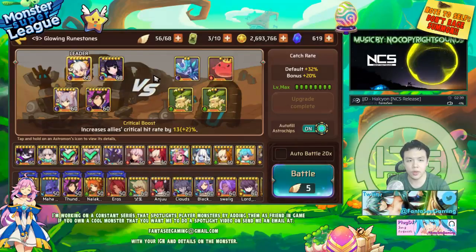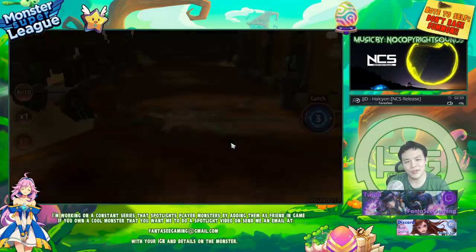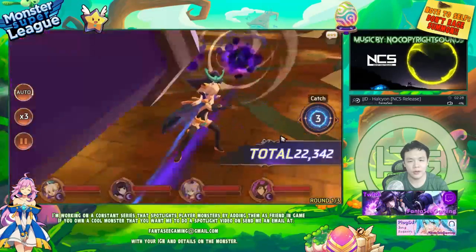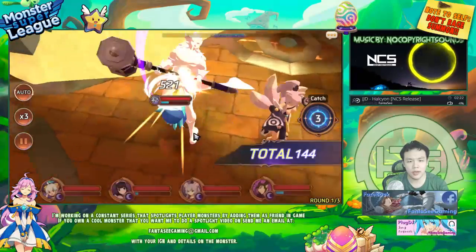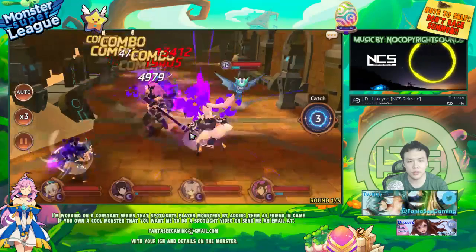If I do a random run — I just realized I forgot to take out my Darkthor, I was supposed to use my Light Loki — I'll just do one random run. Say for example I was farming my Darkthor, I can just go in and one-shot most monsters. Like this.